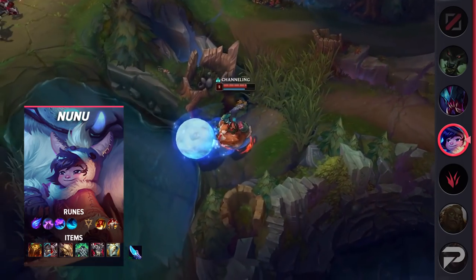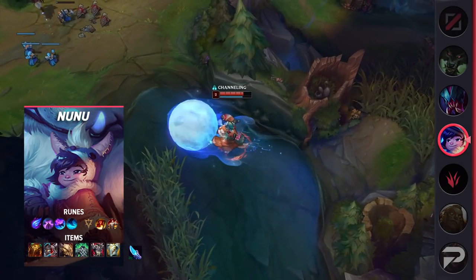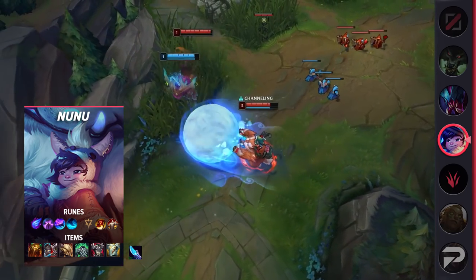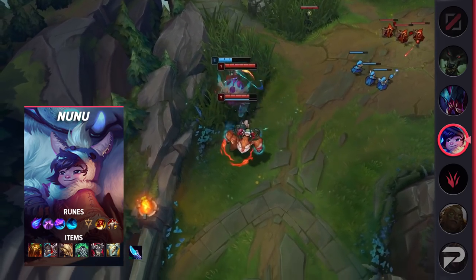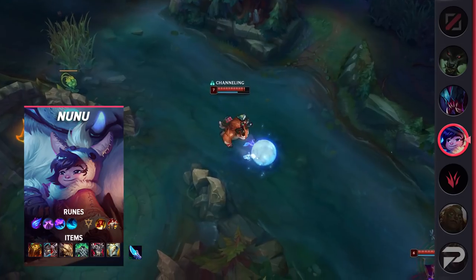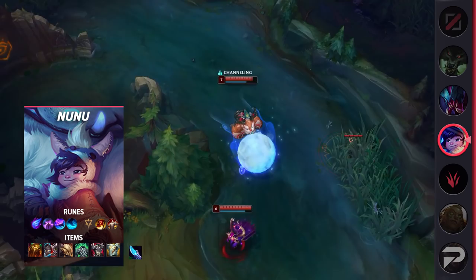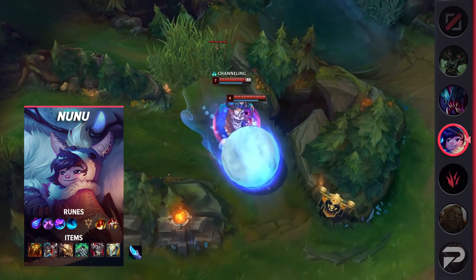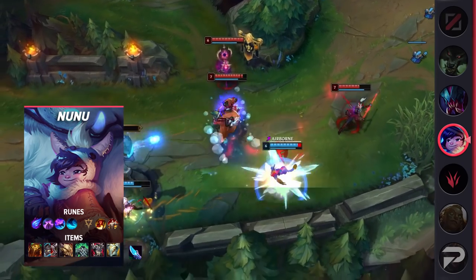More movement speed means a little bit of an easier time sticking to people — not that that was really an issue with blue smite, Phase Rush, and your E, but it's all good. The AP buff to his E does mean that you get a little bit more value out of offensive items. It's pretty popular to go Mejai's on Nunu when you're doing well and snowballing — no pun intended. Feel free to buy an early Dark Seal and upgrade it if the game's going well. If you really want to be more of a damage threat, you could even pick up a Demonic Embrace after your Dead Man's Plate.